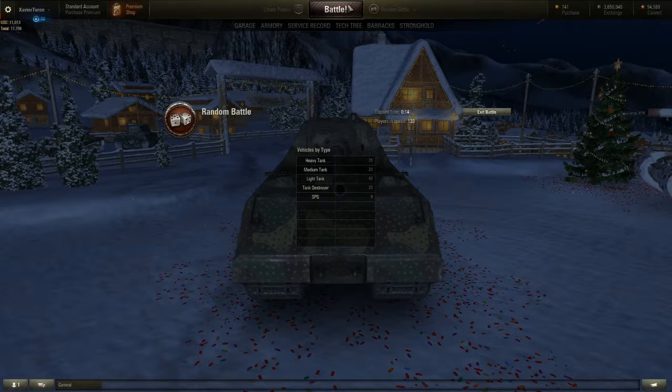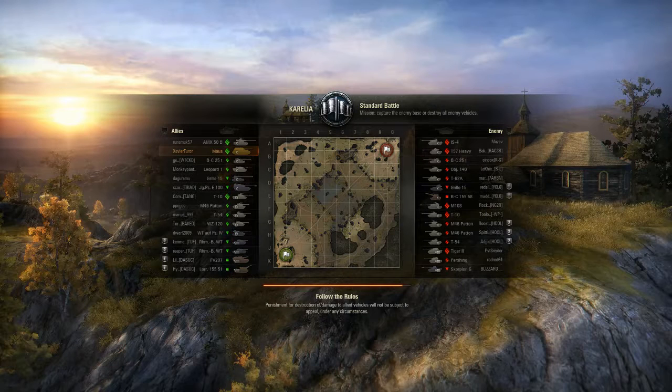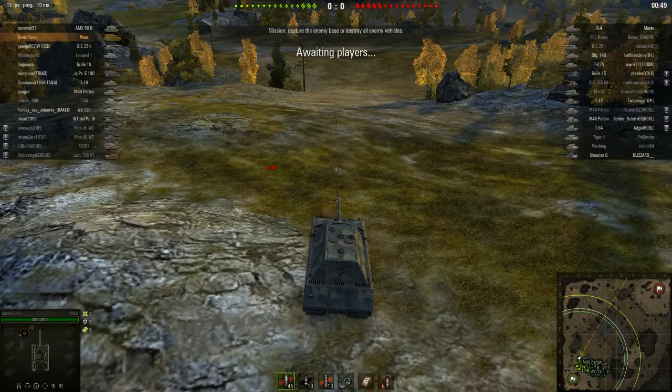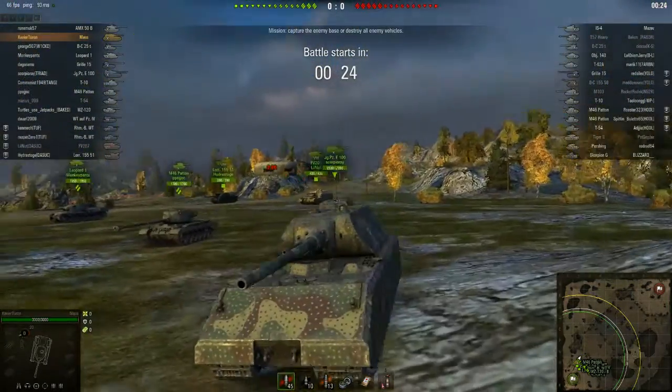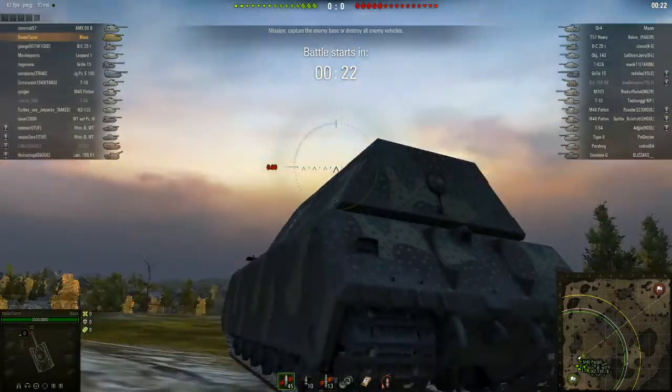I wonder what my stats on Wattlab are like. Probably garbage right now. I was yellow or green before; I'm probably yellow or green right now. Not the worst map — not my favorite map for this tank, but it will suffice.